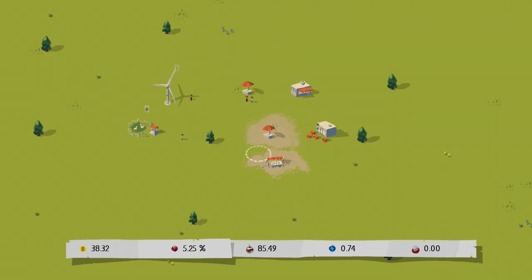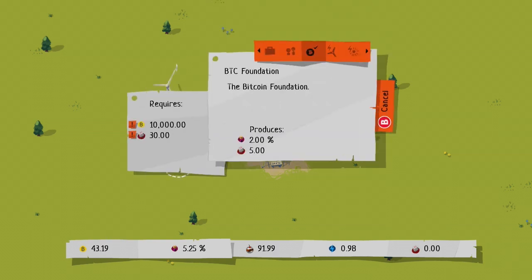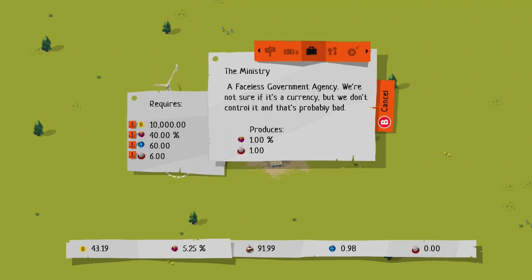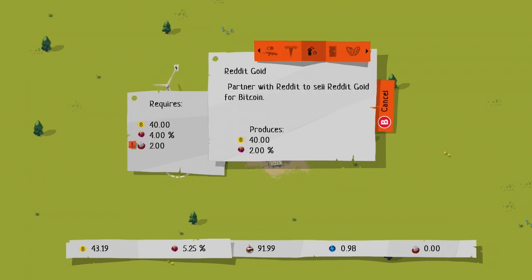Destroy programmer. The Winklevoss twins — Olympic rowers! We need $100,000 to buy the Winklevoss twins. Partner with Reddit to sell Reddit gold for Bitcoin. This is getting economical.